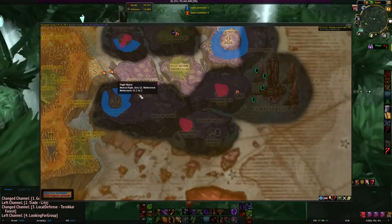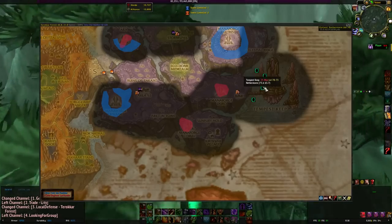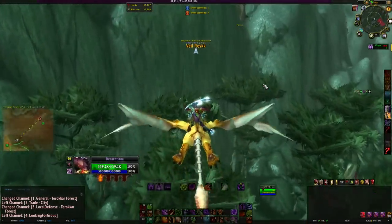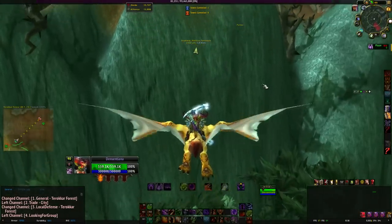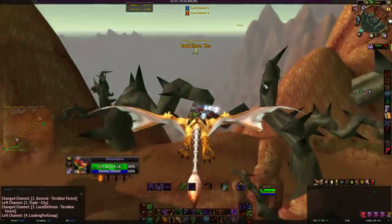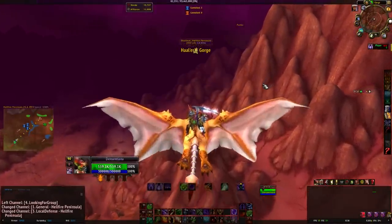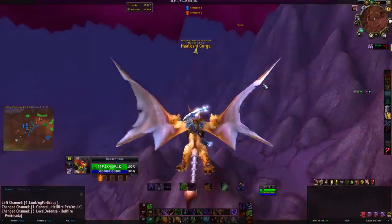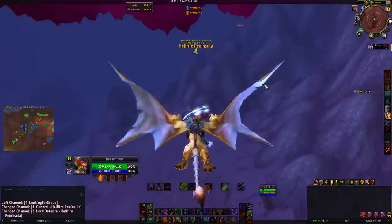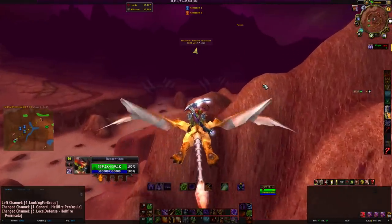You need to go to Area 52. If you want to go to Tempest Keep you need to go to Netherstorm, and there you can drop some cool stuff — a pet as well, and maybe the phoenix flying fire mount, which I don't have the luck to drop. I think it's around three percent chance, and I've been farming it for half a year or more.